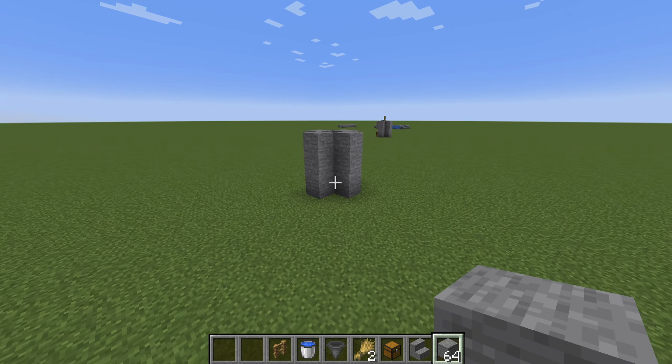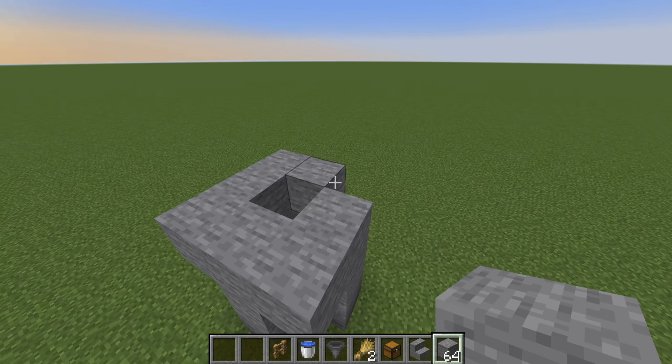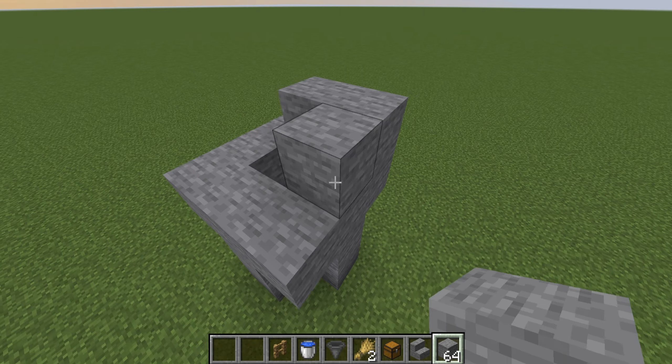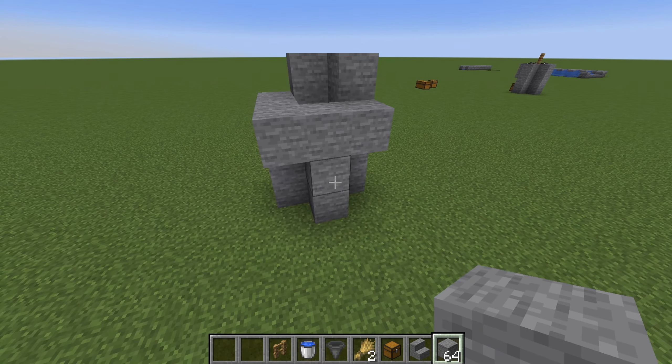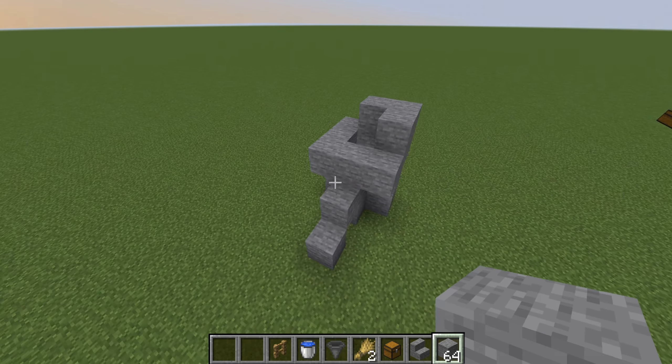Now it's time to build a temporary corner platform on top of the trap, as shown in the video. This is used to make it easy to nudge the cows into the hole. After this is done you will also want to build stairs that allow the cows to climb up as well.